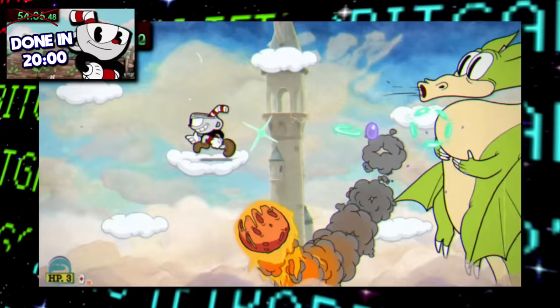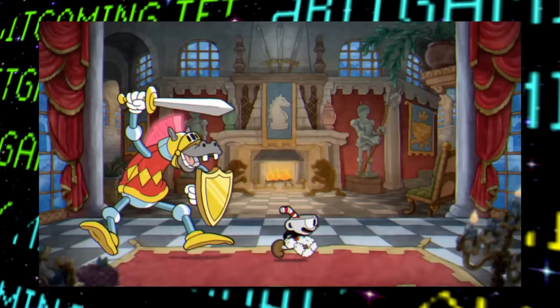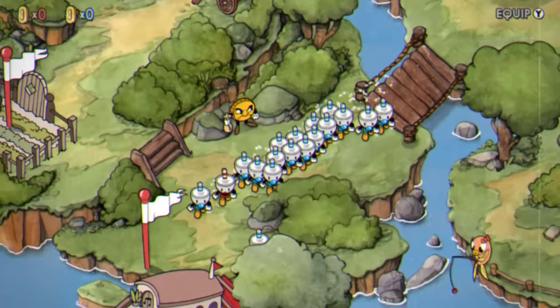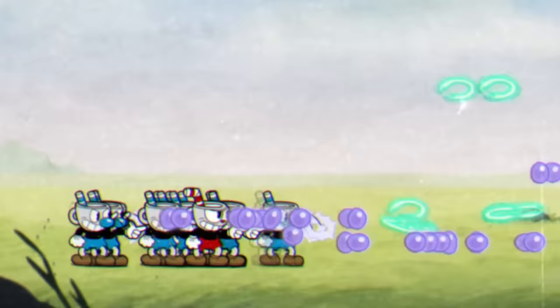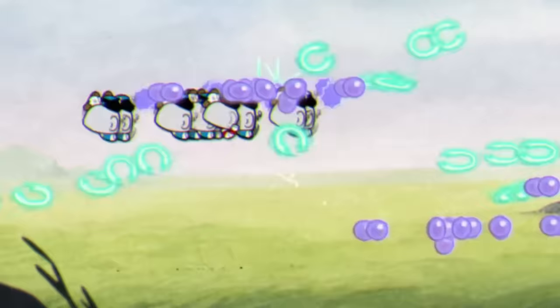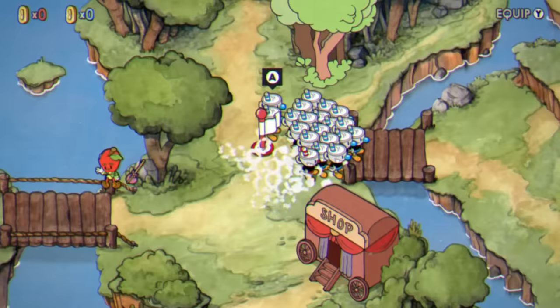A few months ago we went over one of the fastest speedruns for Cuphead where you can beat the game in under 20 minutes. With the upcoming Cuphead DLC just around the corner, I wanted to revisit the base game one last time. Today we're going to be checking out the army percent speedrun where Cuphead basically invents a cloning device to create an army of mug men to absolutely ravage anything and everything in their way to beat the game incredibly fast.